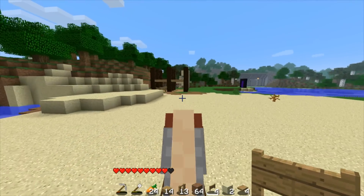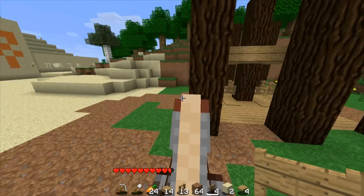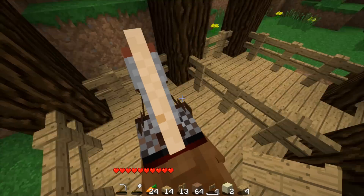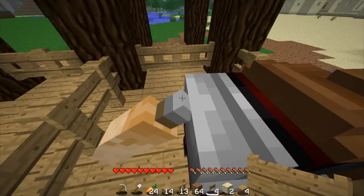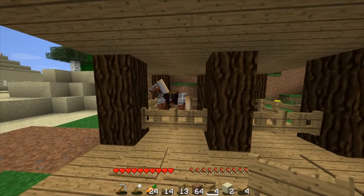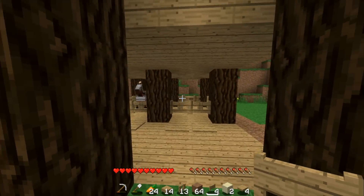All right guys, so the first layer of the horse stable is pretty much complete. As you can see, there's this little roof on it, and there's two little areas for us to put the horses — slash donkeys, slash mules. There's the first one in there. Looking good, and I can easily get them in and out — so that's definitely good.